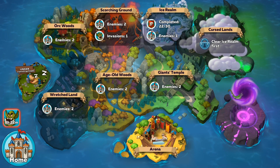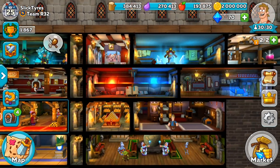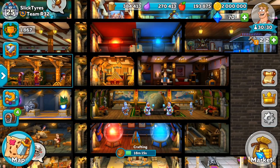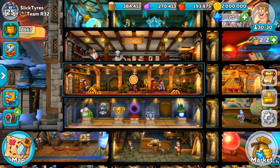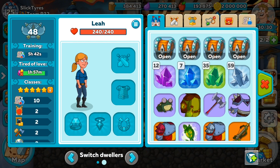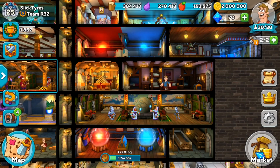Once you get your five-star guy — this is my first one, Liam, five stars — you want to shove him straight into the castle living room right here. Then you want to choose a random dweller woman to breed with him. I was using my highest-level women, which are three stars. Now I actually have a five-star woman right here, which was quite lucky — I'll tell you about that in a minute. Once you put them together, they'll breed.